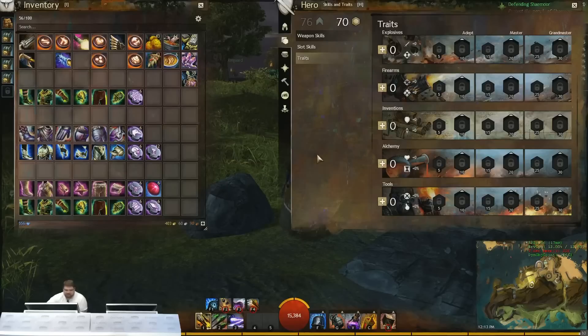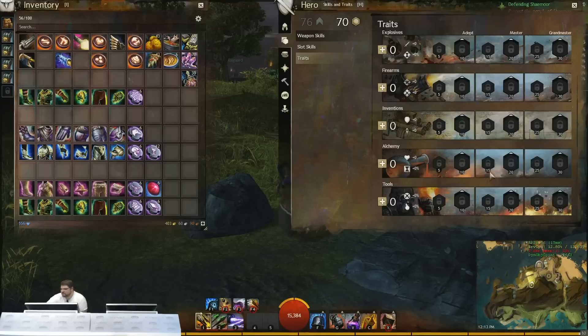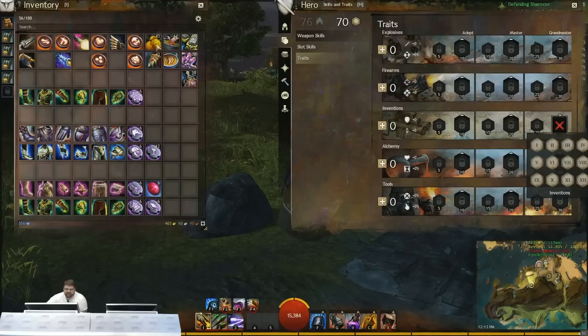One of the big ones for the support build is running the Bomb Heal trait — up in the Inventions line — which makes it so that when you're dropping bombs you're also healing, which really adds to the total amount of healing. Plus going down the Inventions line you get extra healing, so you kind of double or triple stack the healing. For food, there's mango ice cream which converts your vitality and toughness into healing power.